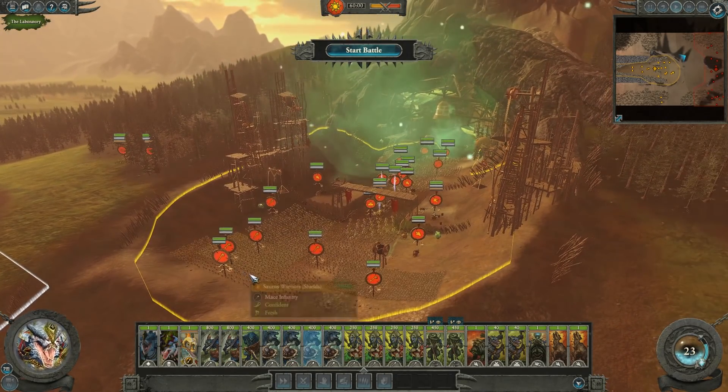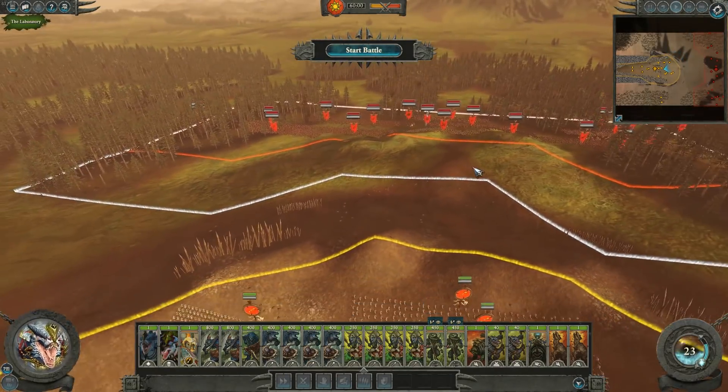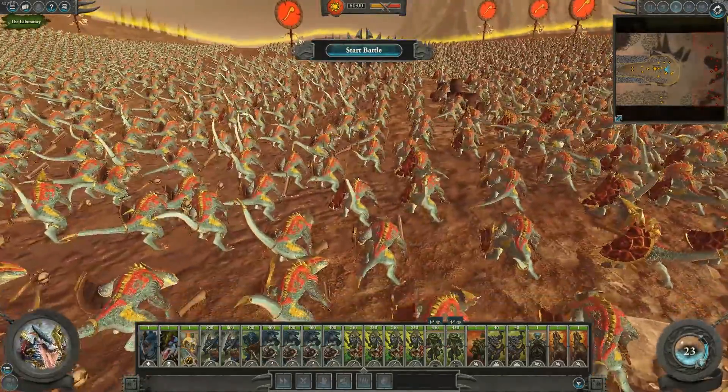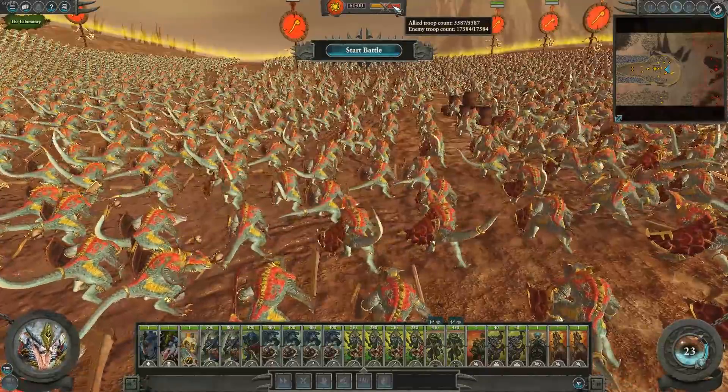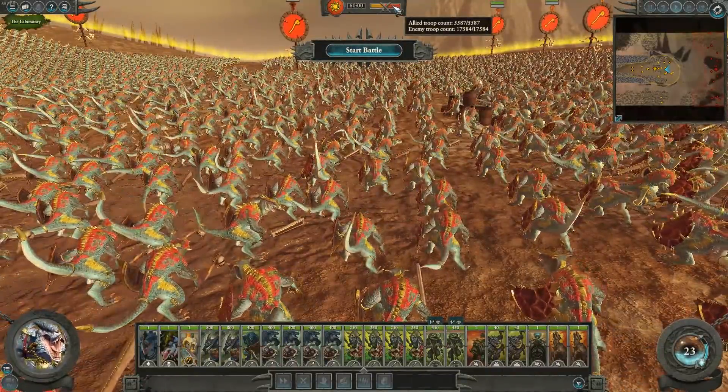Basically the scenario behind this engagement is that the Lizardmen have come to exterminate the Skaven in this tunnel, but as they started to pour into it, Skaven hordes came flying out of the forest ready to ambush them. There is no escape - they only have one option and that is to stand their ground and fight.